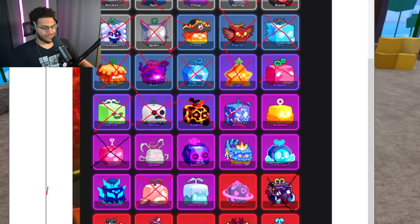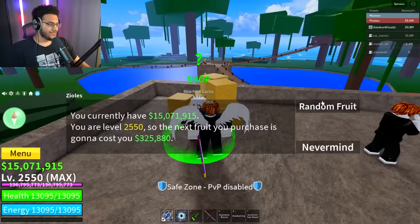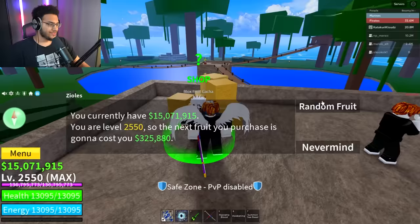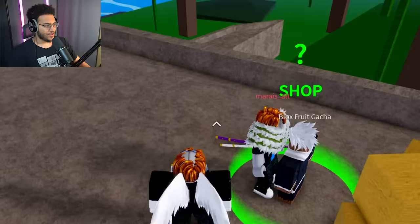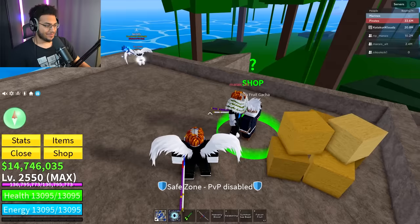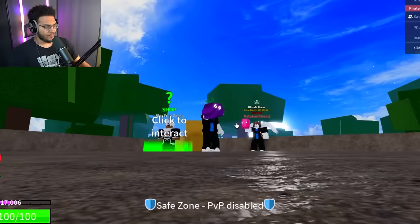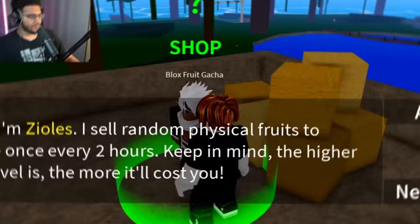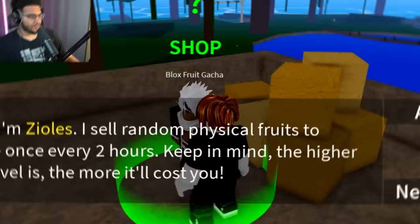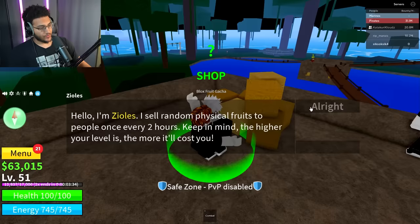90 more spins to go and we still have 18 more fruits to gain. Spin 211: Cloud's main account luck — damn falcon fruit. Spin 212: double falcon. Spin 213: rubber fruit. Spin 214: chop. Spin 215: flame. Spin 216: sand. Spin 217: rubber fruit. Spin 218: spin fruit. Spin 220: heart of the cards, please be with me — it was not. 220 spins, not a single mythic from gacha. We only have 80 spins left.